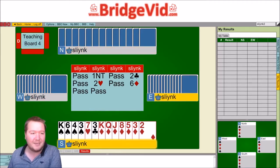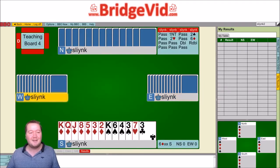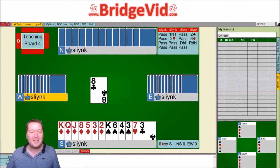It went pass, and I went double. Because it's a teams match, and your teammates love scores like this, it was sent back — six diamonds redoubled — and we got the eight of clubs lead.